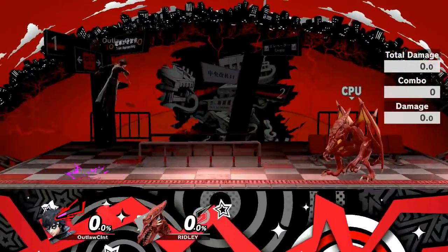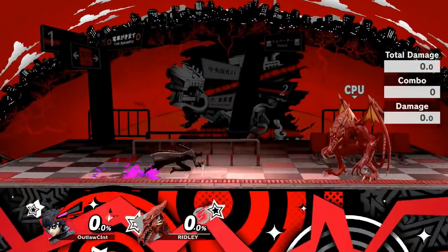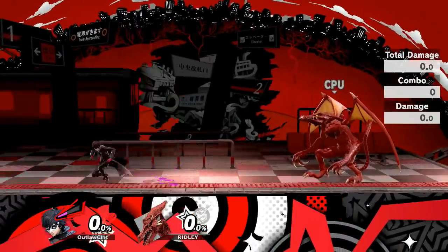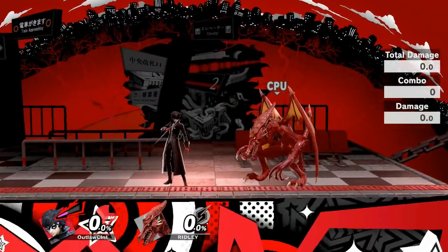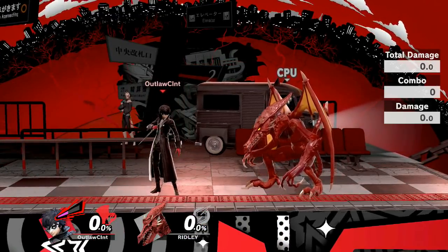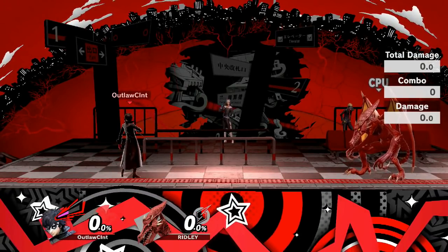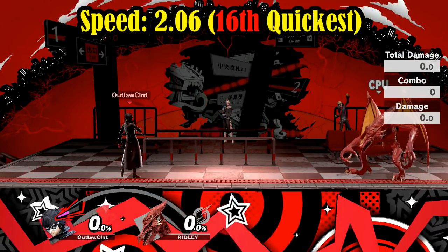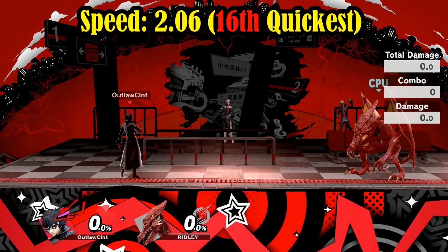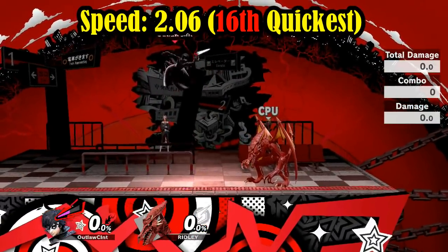Moving on to Joker himself, as you can see he's actually quite a nimble character — surprisingly quick. He has a nice little dash that can low profile certain projectiles. He's around the 16th quickest character in the game at 2.06 units, slightly slower than Palutena's 2.07 units but slightly quicker than Yoshi at 2.04.